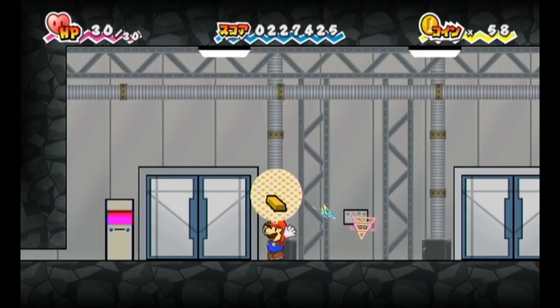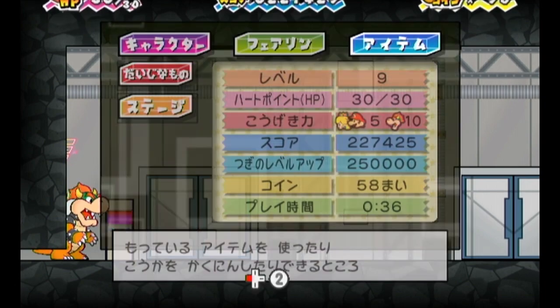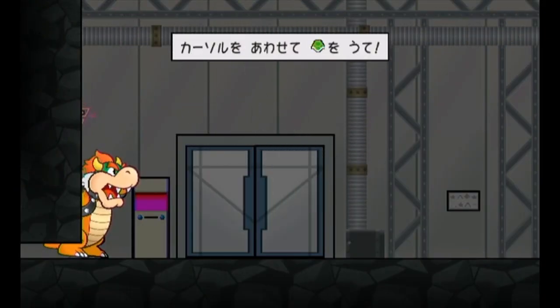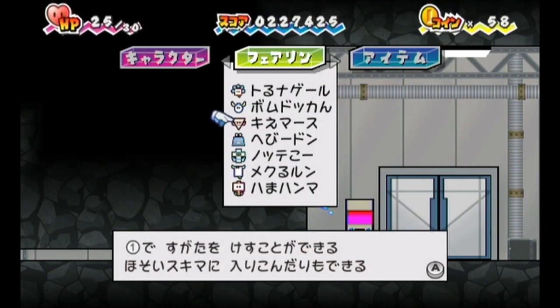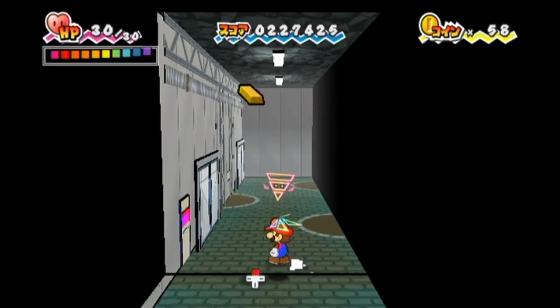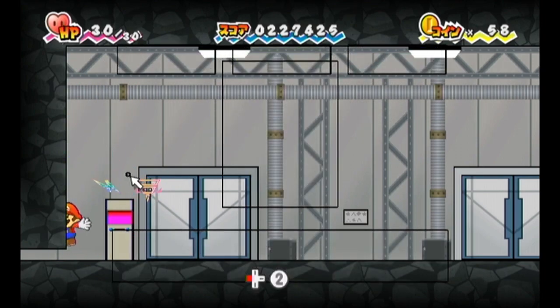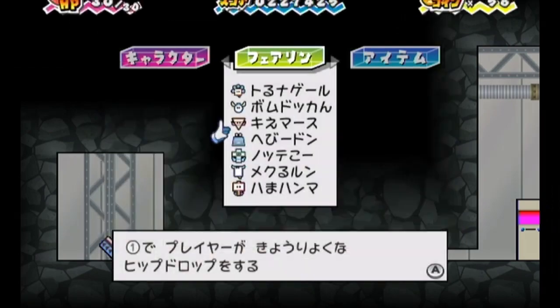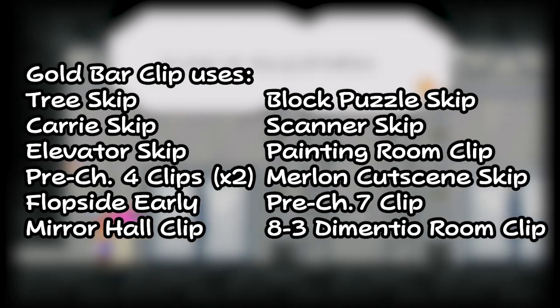It started by being able to just clip through one specific wall exclusive to 3-3 with Bowser, Slim, and a damage source. Later it was found to be possible on ANY wall using all of these and a gold bar. While unslimming, the item collection cutscene actually keeps you partway into a wall, so you can just use a shell shock to take damage and clip right through. This was only possible in 2D however. A huge discovery was made in late 2020 where we could actually clip through ANY wall, even in 3D, with just a gold bar and Slim. We could literally go through ANY wall in the game, which opened up ridiculous possibilities. As of right now, this trick is used 13 times in the 80% category.